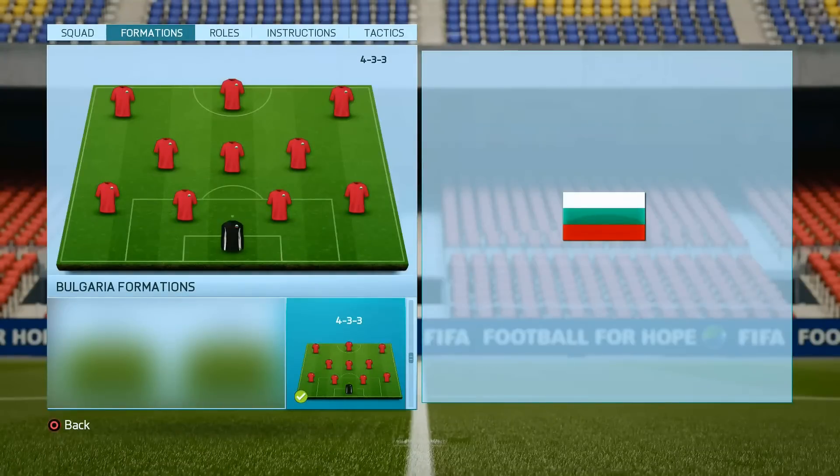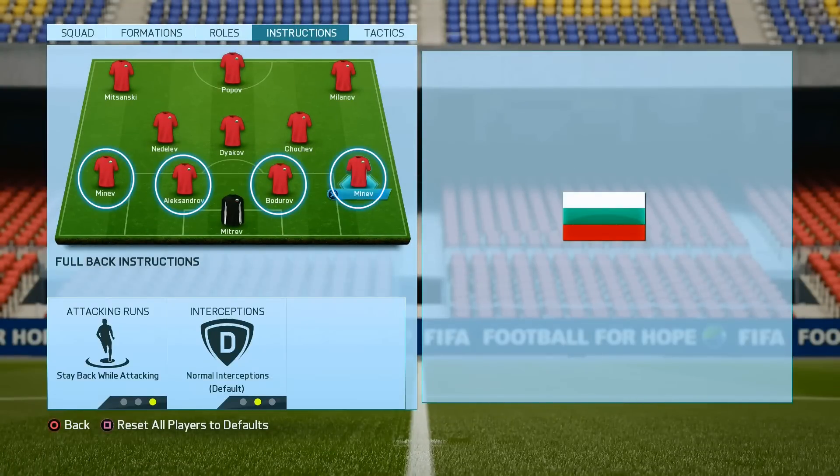You will find our formation as 4-3-3 when you're playing the normal mode of the game. We will apply stay back while attacking and normal interceptions to all of our defenders, and like that they will stand on their original positions.